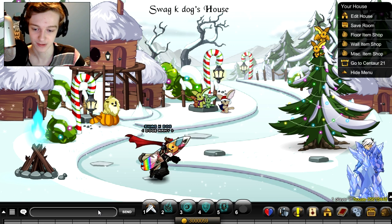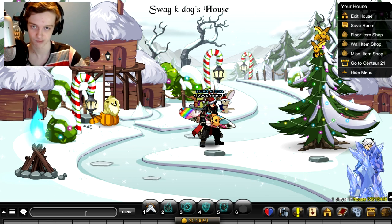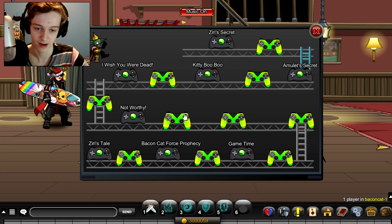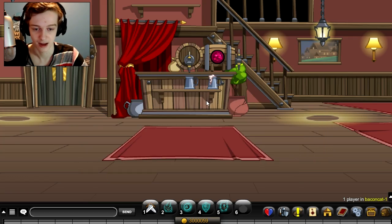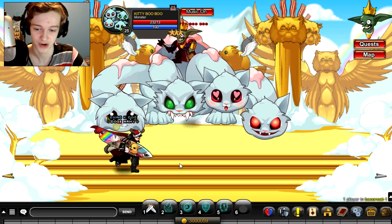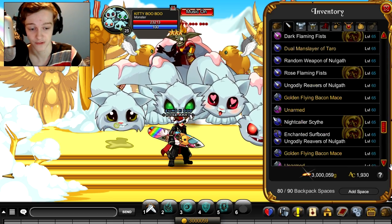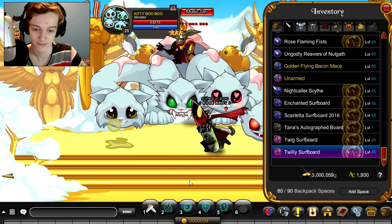To get them, what you want to do is slash join Bacon Cat. Pretty simple. Once you're here, just click here and go to the event map. If you haven't played the event you'll have to play it — it is not member-locked, so you should be able to play it. I think you have to do the event beforehand, so it might take you a while to get here. But once you get here, you just farm Kitty Boo Boo. You don't have to farm the higher level version like we did for a drop before. Both surfboards will drop from this guy. They look very cool and they are free AC items.